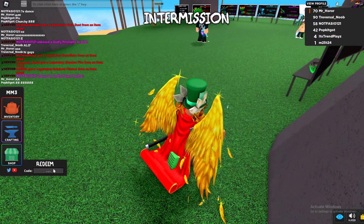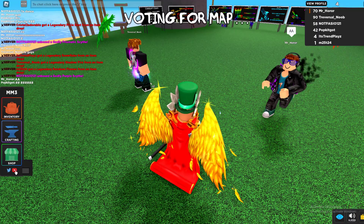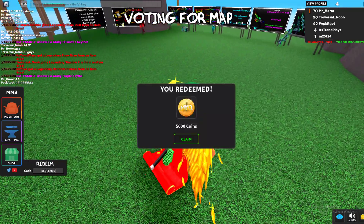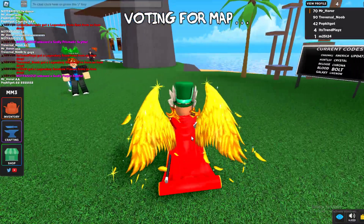The next code is 'blood' — enter it right there. It gives you blood reaper and 100 coins. Then the final code is 'update' — enter it right there and it gives you 5000 coins. That's all the codes currently in this game.